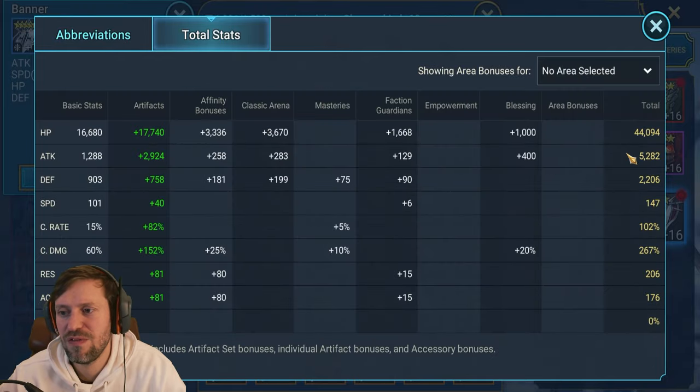Total stats: 44k HP, 5.2k attack — we could bump that up with an attack ring. 147 speed — you could push that to 180; at 180 and self-buffing you'll be able to cycle so quickly. But 150-ish is okay — for hydra it's amazing and good enough for doom tower too. 100% crit rate — crit capped — and 267% crit damage; would like to bump that up a little bit as well.